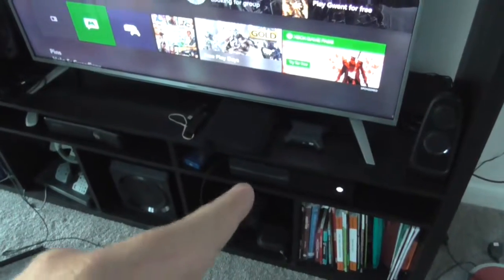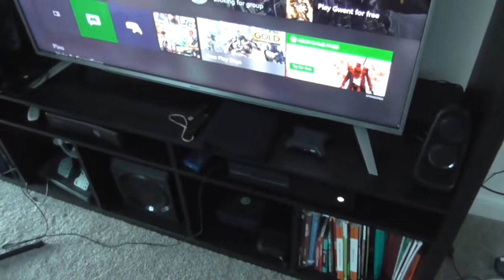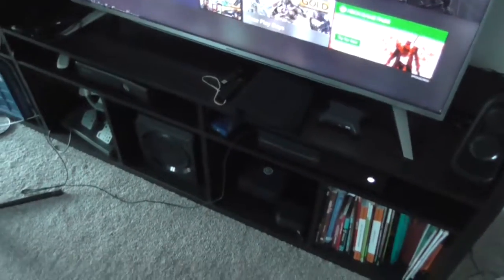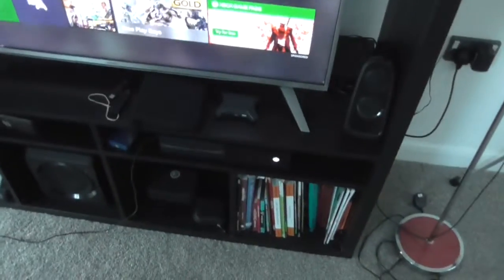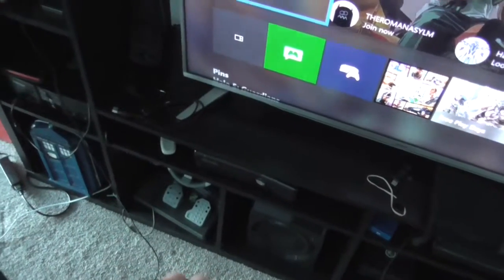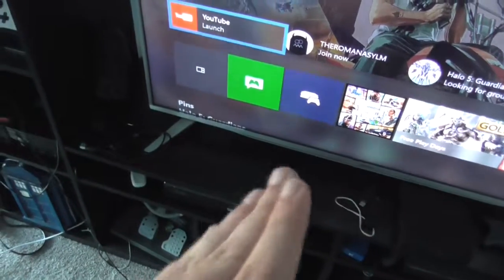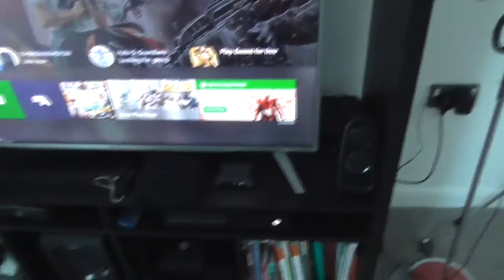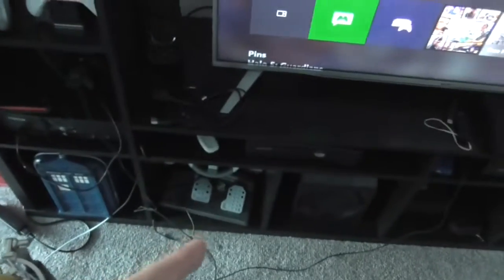My Xbox One is the 500 gig version and I've had it since Christmas 2013 - so I've had it for about four years by the end of this Christmas. It's finally going to retirement, which is awesome. I'm going to use it as a carry-on Xbox and a backup just in case the X doesn't work. Also got my 360 - I'm going to show this video now of what it looks like, and when I get the X I'll make a brand new setup video showing the changes. I'm also going to do an unboxing video with the X for people interested. We've got the 360 Slim - this is the 250 gig version.